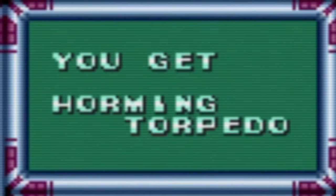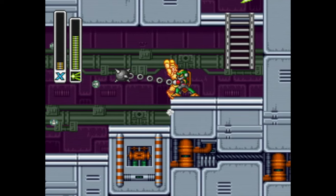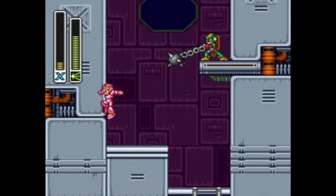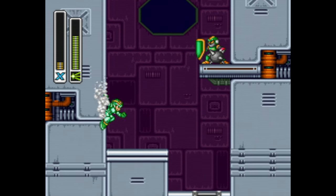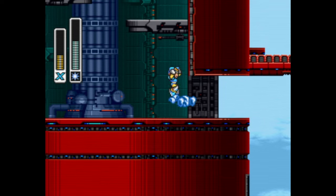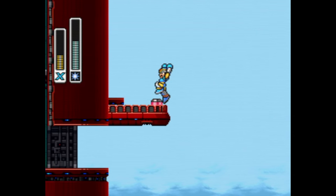I'm sorry — HORMING Torpedo. Chameleon Sting deserves special mention again, because even once you've used the charge version to become invincible, you can still fire regular shots. But honestly, if you want to go around and hit enemies with a sled made of ice carved to look like a penguin, you can do that too. I love this game.